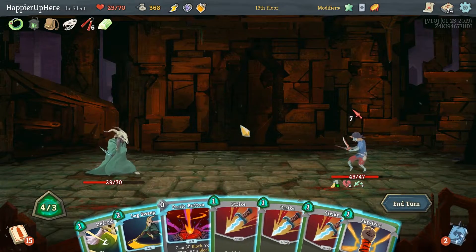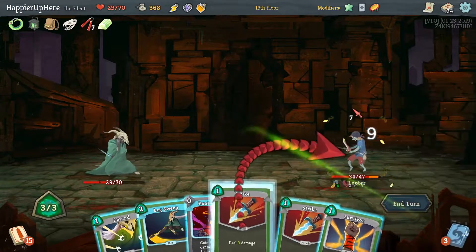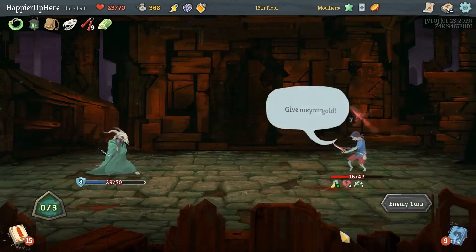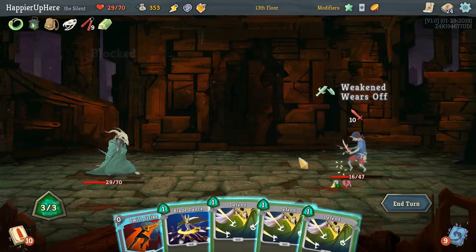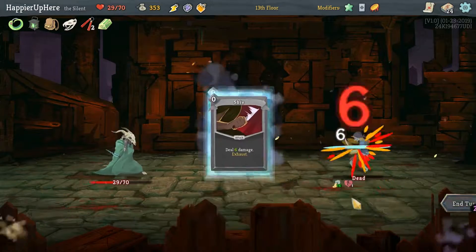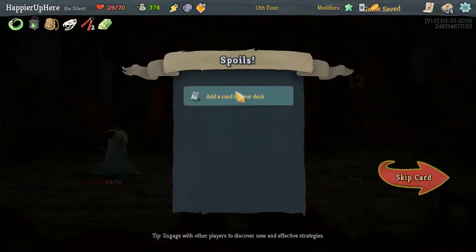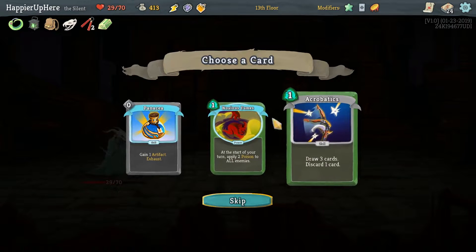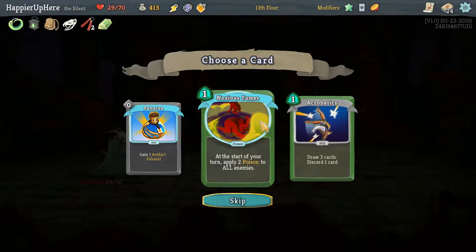I don't think I'll do Panic Button here — next turn would be rough. We'll just do Survivor, that should be sufficient. 10 incoming — Swift Strike, Blade Dance kills right? Perfect! Noxious Fumes, Panacea — Panacea would be great with Panic Button. Noxious Fumes would just be great by itself.